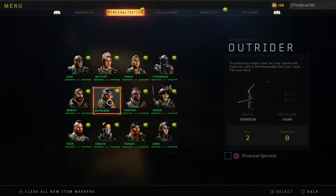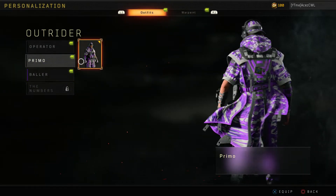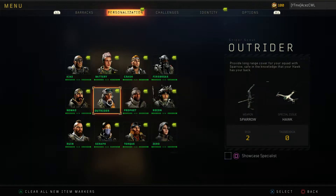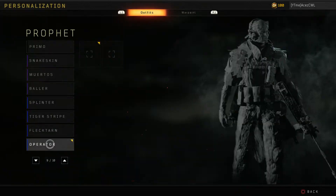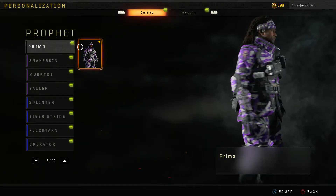We got it there for Nomad. For Outrider — hopefully — yeah, they do have a Prime one, that's awesome, looks dope. Let's check out Prophet, see what we're working with.